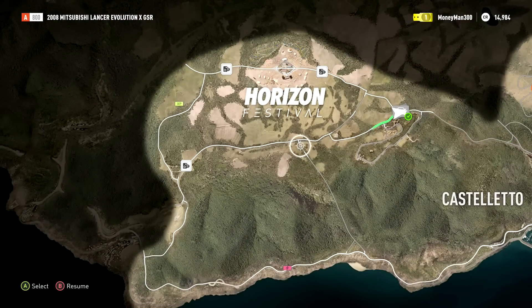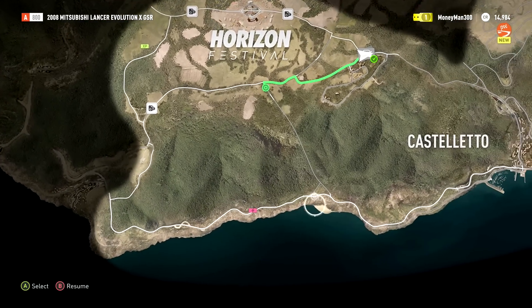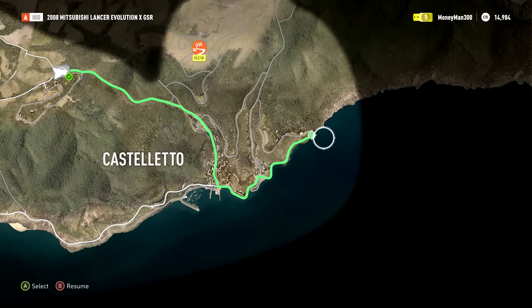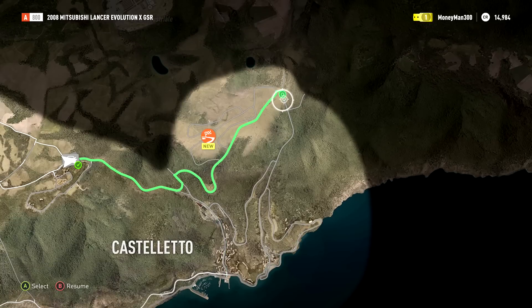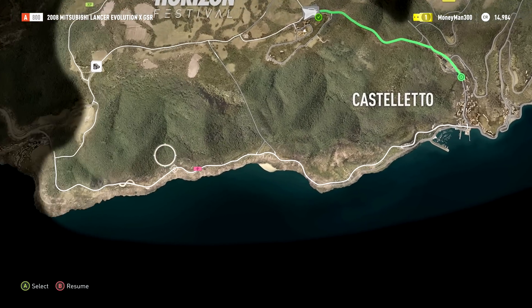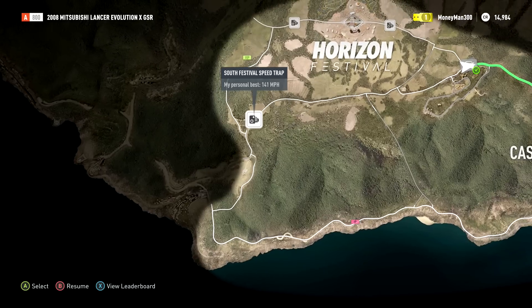Use the right stick to zoom in and zoom out on the map, and you can basically set a route anywhere — just hit X and your GPS function will map you a route and put it on screen. You can drive wherever you want, just roam around and look for things.